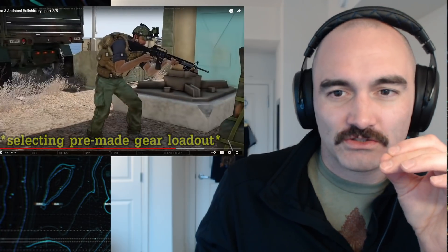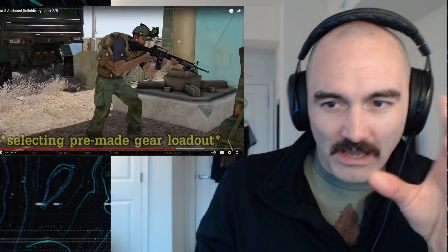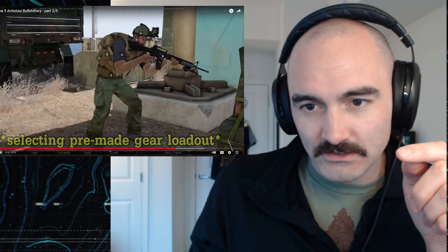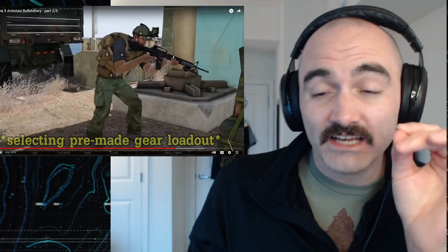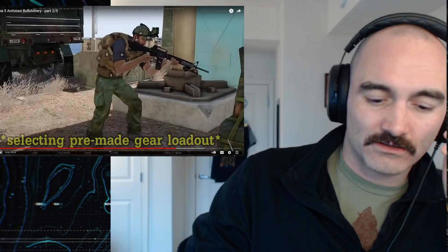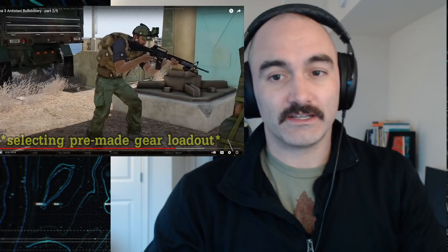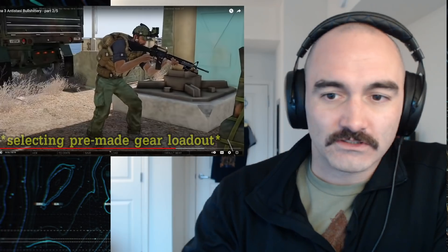The ball cap and NVGs do not work together — you can see it, they just don't work together, you have to be able to put them down. Also, this sort of bothers me — this dude's got a rail system on his M16. If you want any kind of optic on the top rail, you can see the iron sights are kind of in the way. So you want to either remove the iron sights or get one of these special mounts that mount an optic to the carry handle. Just a brief gun rant.